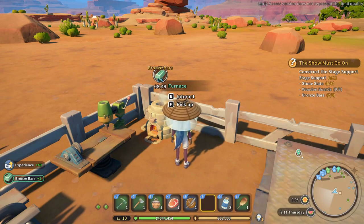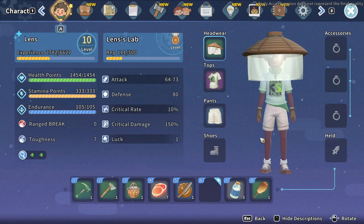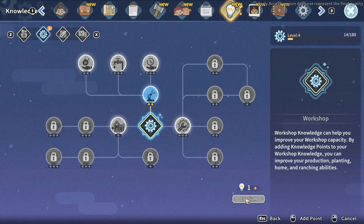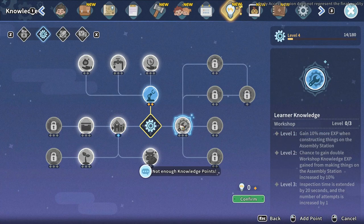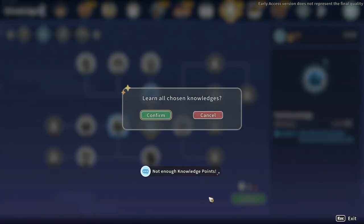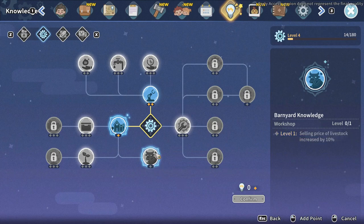Awesome, so picking up some bits and pieces. We've got some things we can level up. Nothing in workshop — we've got one point. Furniture. We'll do this one. That just gives us a stat increase from furniture, increased by ten percent. Cool.